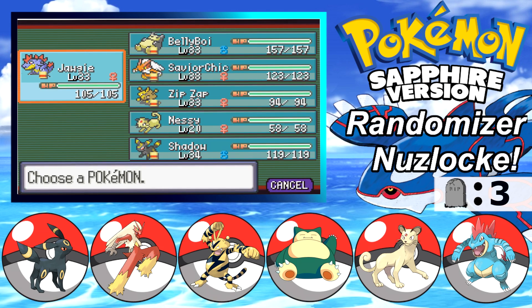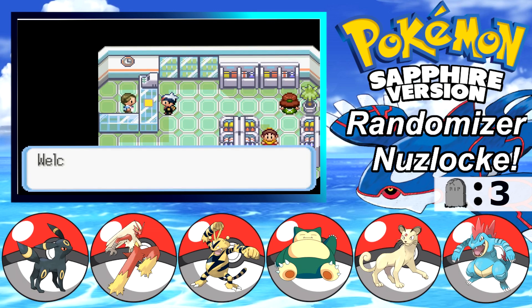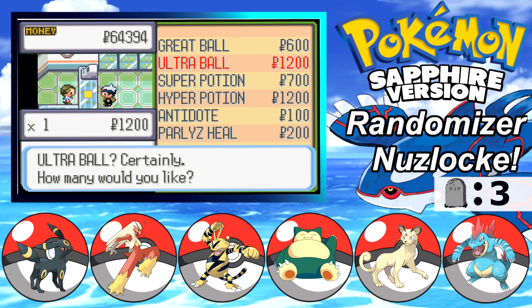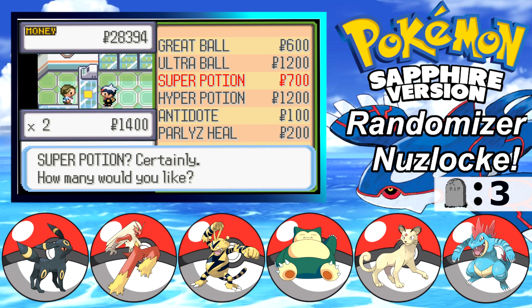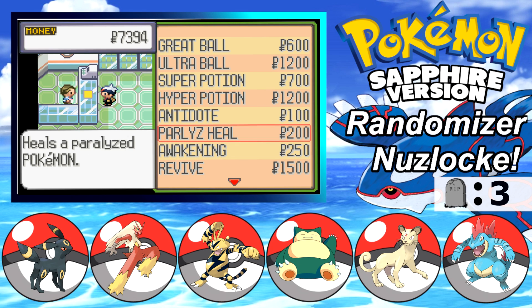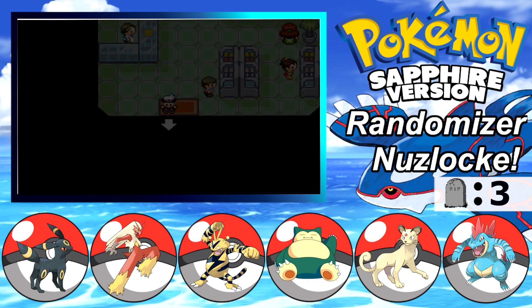Alright, so Georgie has evolved and is now level 33 - caught up to the rest of the team. But before I do anything I would like to come in here and maybe buy some potions and more Pokeballs if I can, because we do have access to Ultra Balls now. How many do we want to buy? I would like to buy like 25 or 30 if we can, and then maybe buy some Super Potions as well. We'll save ourselves seven grand if we ever need anything really.